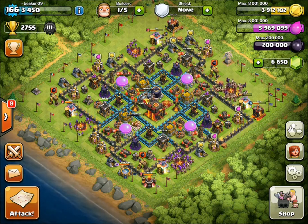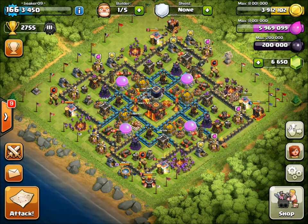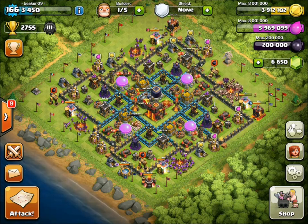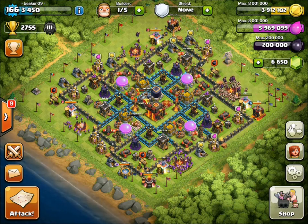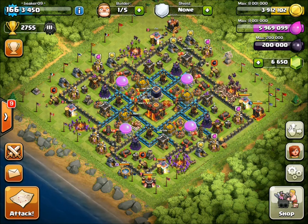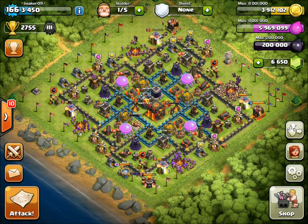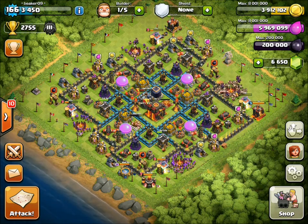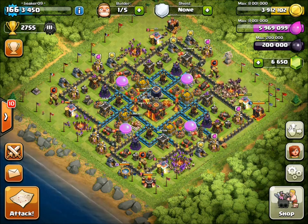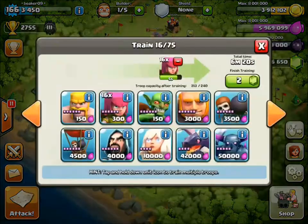I like to have the elixir filled up — once it's full I'll probably start doing walls with elixir. I've been saving it because I'll need some for the next lab upgrade. I've got level 7 archers in the lab right now, super psyched on that. I'm going to keep doing my normal barge videos but they'll have level 7 archers in them, which is going to be awesome — the stats on those are great.